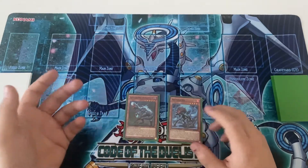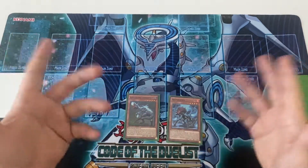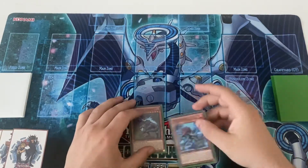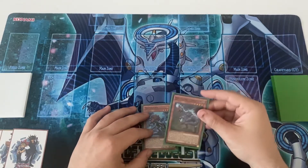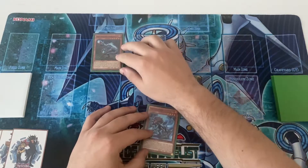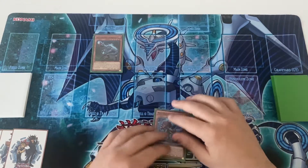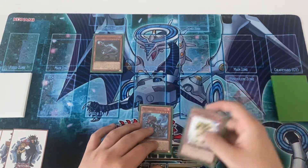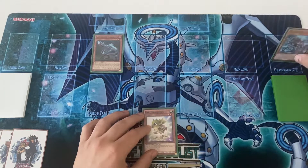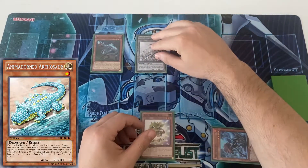The two cards are Misc and Oviraptor, or baby and Fossil Dig — you know Dinos always open this hand. You start by normal summoning Oviraptor and activate its effect. If your opponent has a response you just go Misc, but if not, you add Baby Ceratasaurus. Then activate Misc's effect to special summon a level one — you special summon Archosaur.